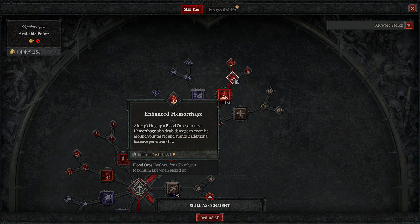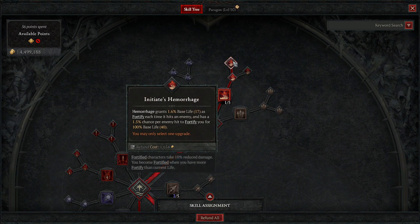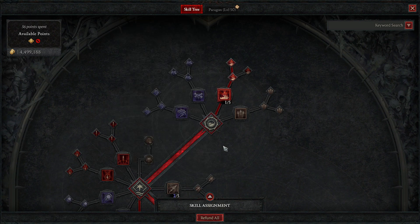The next upgrade: Hemorrhage grants 1.6 base life as fortify each time it hits an enemy, and has a 1.5% chance per enemy hit to fortify you for 100 base life. This gives you damage reduction and survivability with healing, keeping your character tanky so you should be staying alive throughout whatever you're doing.